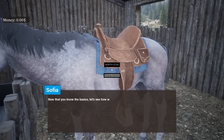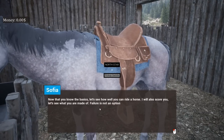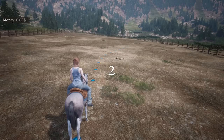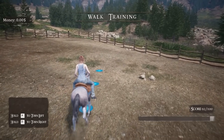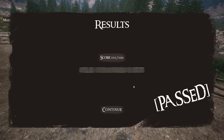Now that you know the basics, let's see how well you can ride a horse. I will also score you. Let's see what you are made of. Failure is not an option. You're putting too much pressure on me. Well, failure is about to be an option the way I'm about to go on this horse. Oh, I'm getting a pretty good score. Am I about to get 100 out of 100? Let's go. 103 out of 100? I'm an overachiever, what can I say?